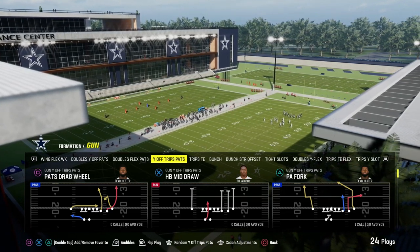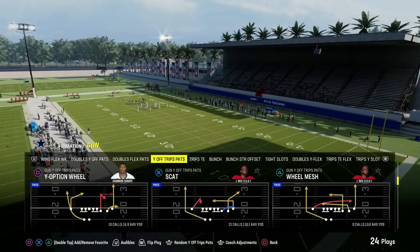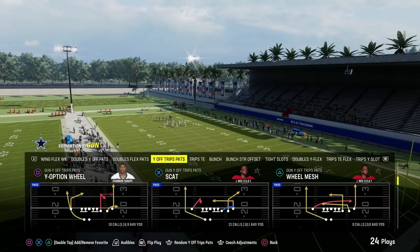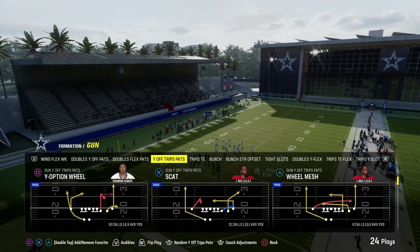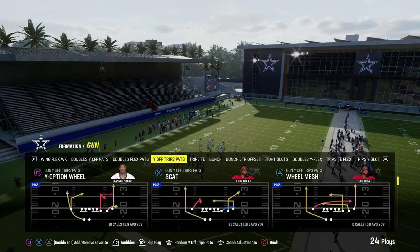It's been one of the best formations forever. And if you want to get my entire U-Trips offensive e-book, I'm going to put a link to that in the description. It's only $10 to join the Patreon, and it gets you access to all of my offensive and defensive e-books — everything for just $10.